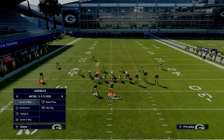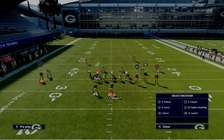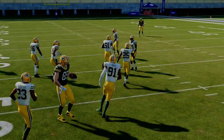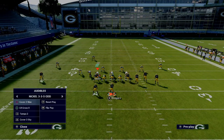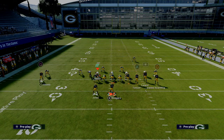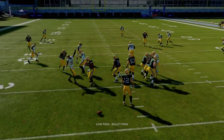The beauty of this is, let's say they're running some type of man coverage on you. This is going to create a nice amount of natural picks and natural rubs, and that trail route is going to be a very consistent read against man-to-man coverage. If you use the flats to manipulate the zones on the right side, having that flat zone and that streak is going to open up a nice little pocket to hit the tight end very consistently.